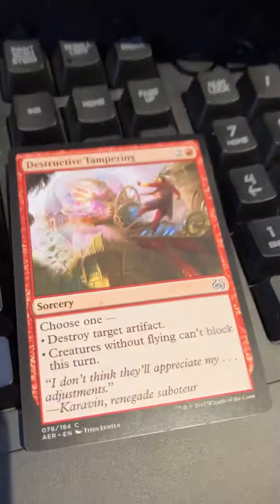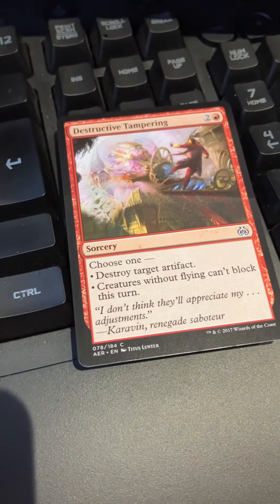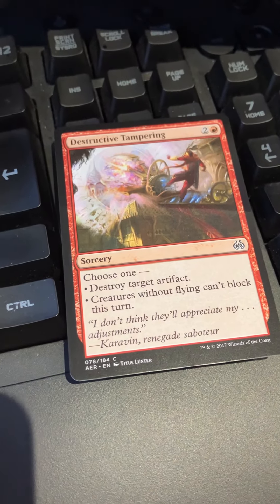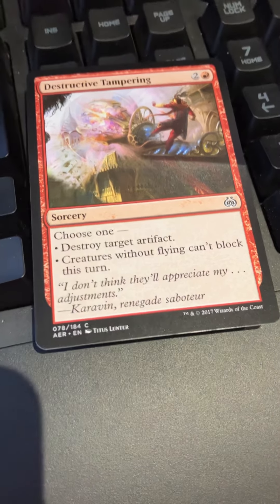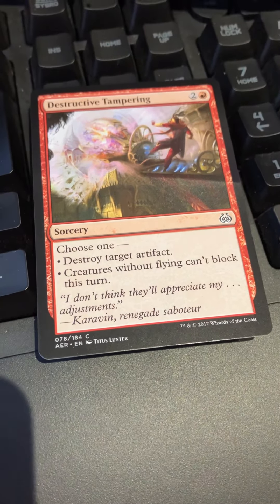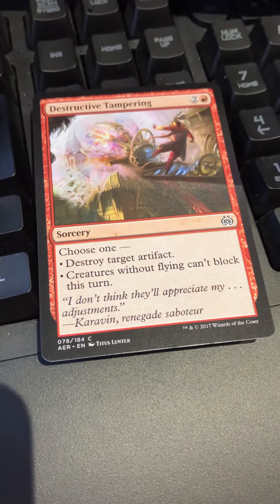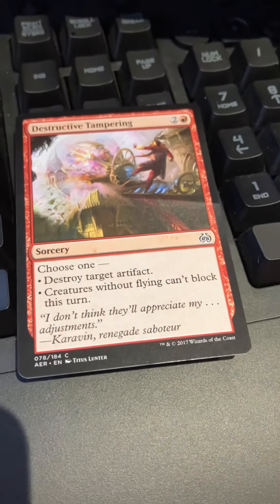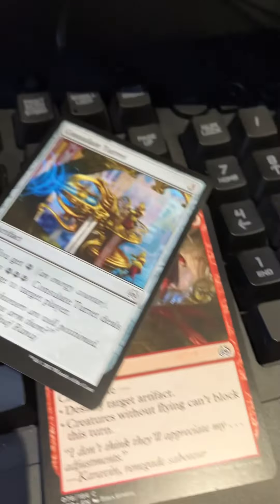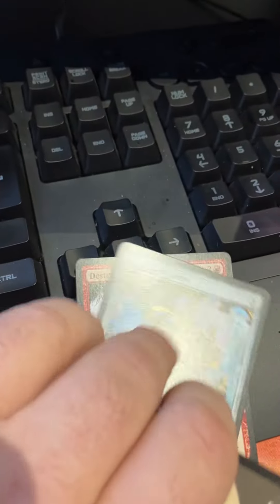Let's have a look. We have Destructive Tampering — I remember getting got by this in limited more than once. Destroy target artifact or creatures can't block, you know, classic red out of nowhere. Consulate Turret was a nice way to stack up on that energy.